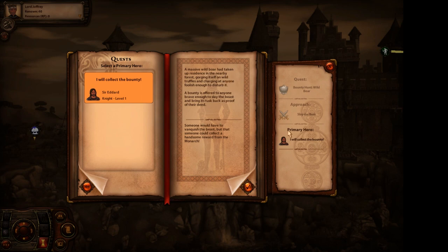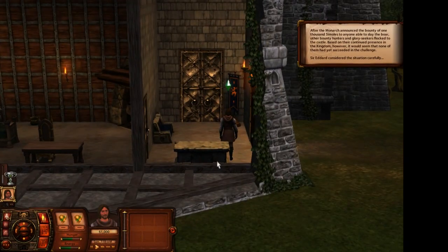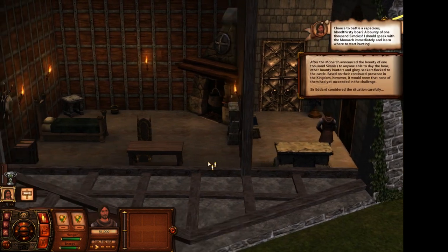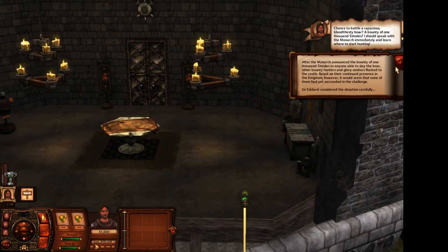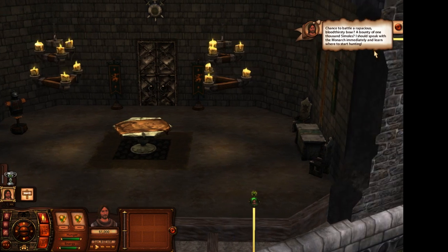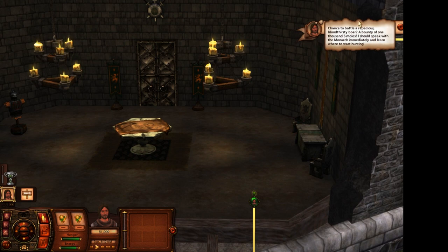Primary hero is going to be our knight. Here is the knight's barracks. I didn't update this just because I wanted to only do the buildings that I felt like we would see the most of. Chance to battle - a bloodthirsty boar, a bounty of 1,000 simoleons. I should speak with the monarch immediately and learn where to start hunting.